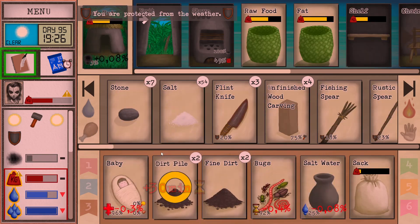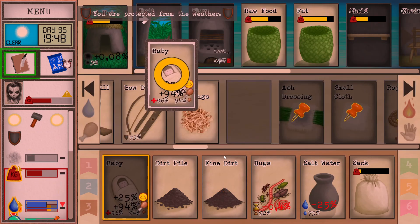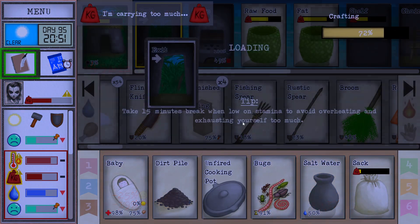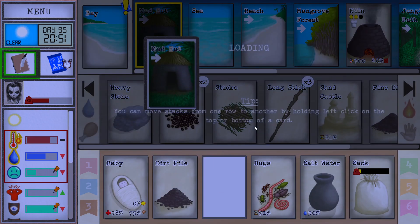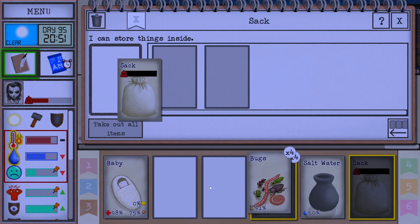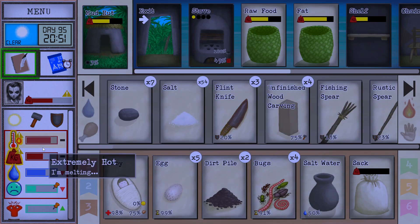I'm gonna have so many pots right now that I will really not know what to do with them. Well, I know actually — I'm gonna make foods galore. Baby's looking unimpressed by this whole thing, like "what do we need those for anyway?" It's for storing food — it's very good.